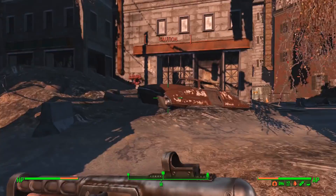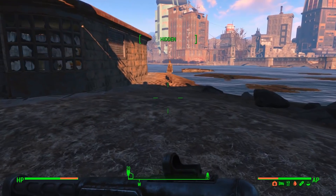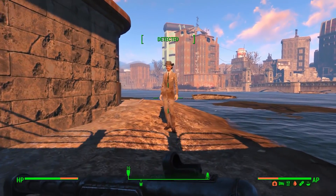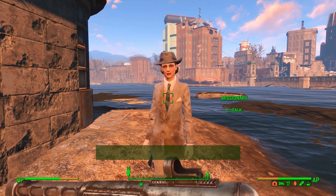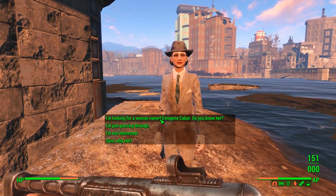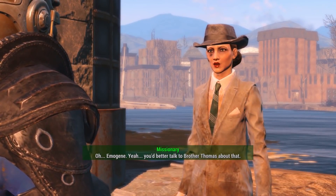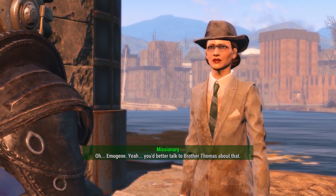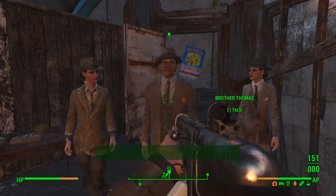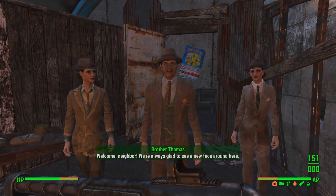We've got to go north. Super mutants — avoiding that. Must be getting close to Imogene. A non-hostile cultist approaches — here to learn about our movement? I'm looking for Imogene Cabot. 'You'd better talk to Brother Thomas about that.' A man named Brother Thomas greets me: 'Welcome, neighbor. You ever feel like this whole world is broken?'